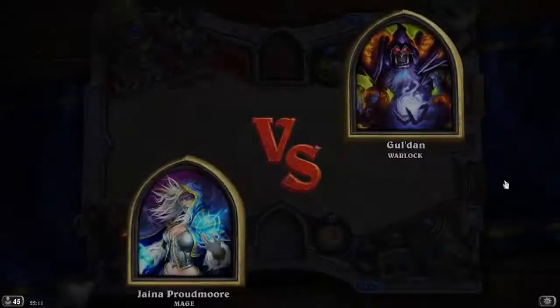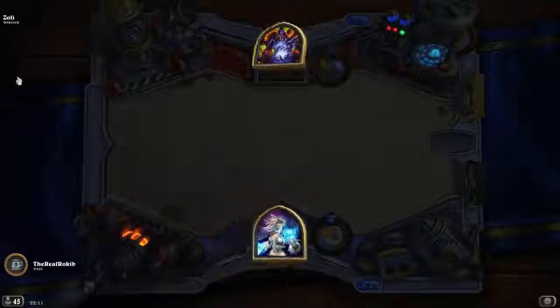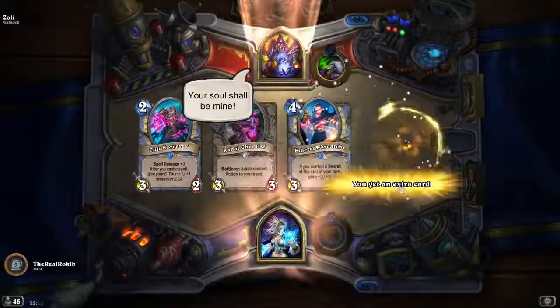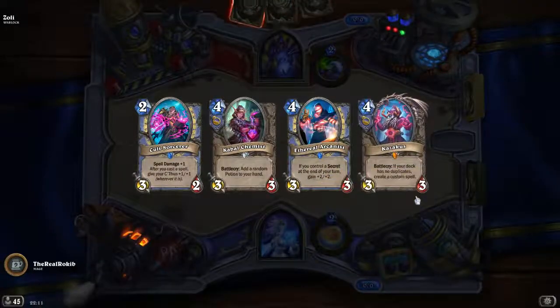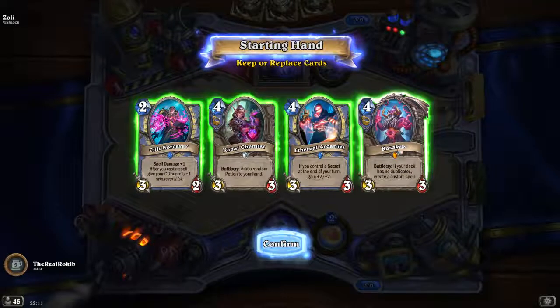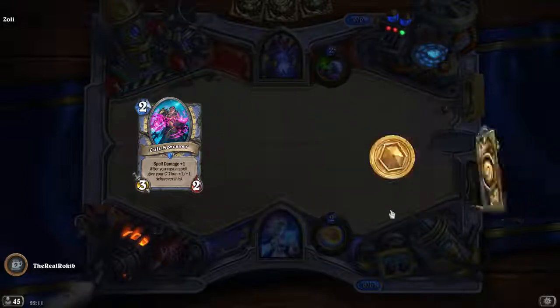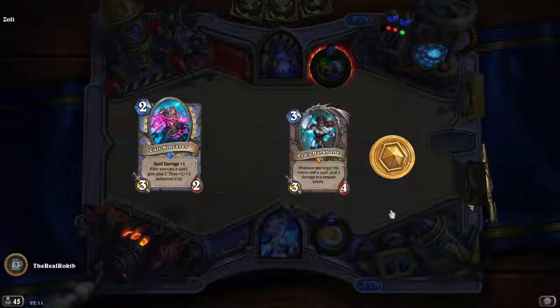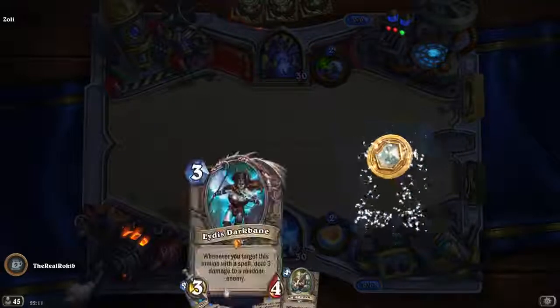Random spells on random minions. Go ahead and get Zoli. Four cast, four cast, four cast. We need cheap minions or cheap cards. Cheap minions. Okay, that's slightly better.